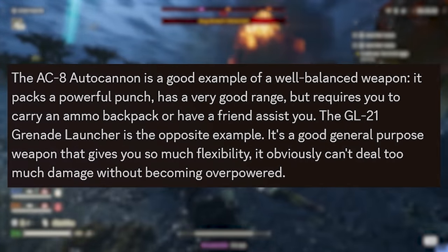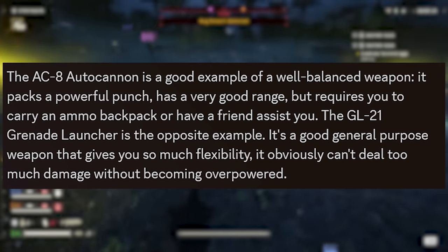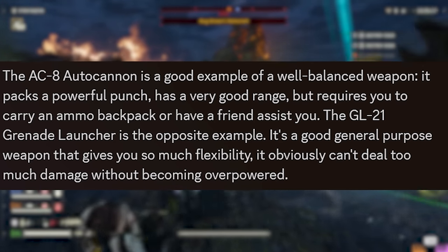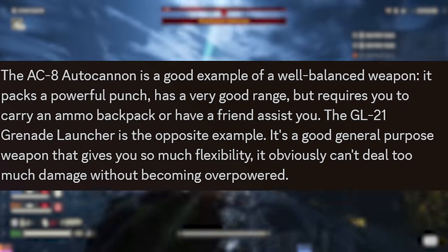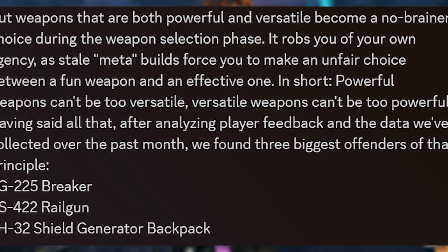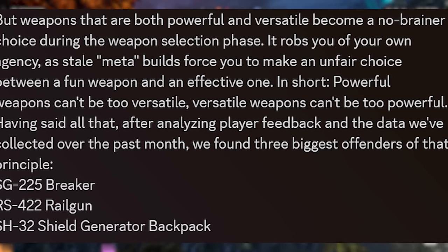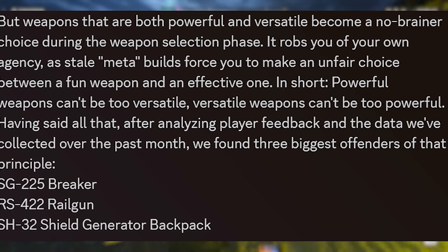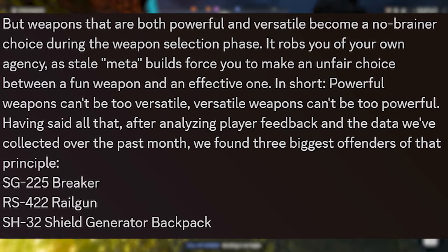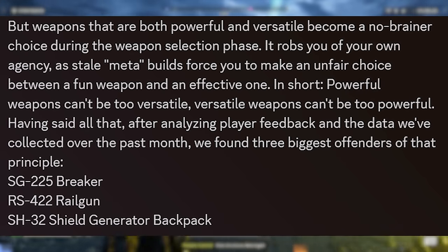'The AC-8 Autocannon is a good example of a well-balanced weapon — it packs a powerful punch and has very good range, but requires you to carry an ammo backpack or have a friend assist you. The GL-21 Grenade Launcher is the opposite example — it's a good general purpose weapon that gives you so much flexibility, it obviously can't deal too much damage without becoming overpowered. Weapons that are both powerful and versatile become a no-brainer choice, robbing you of agency. Powerful weapons can't be too versatile; versatile weapons can't be too powerful.'